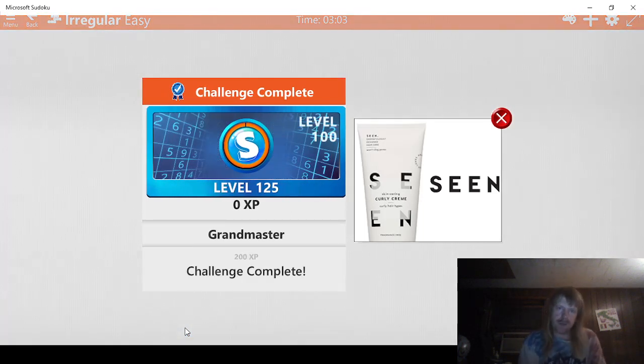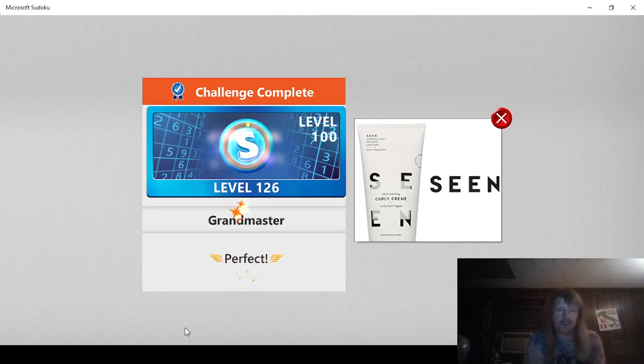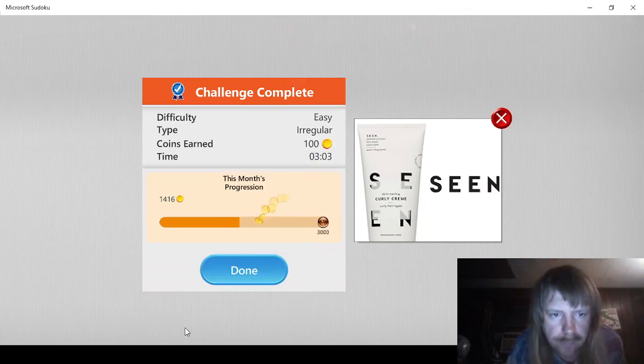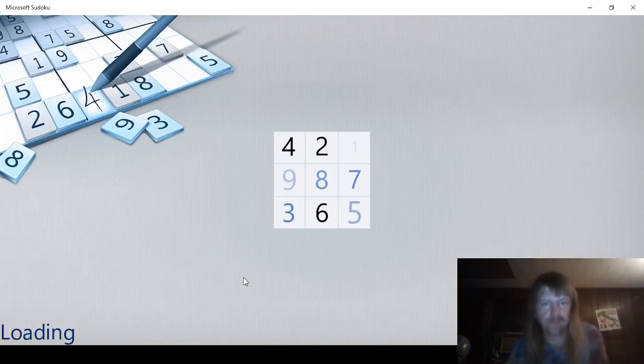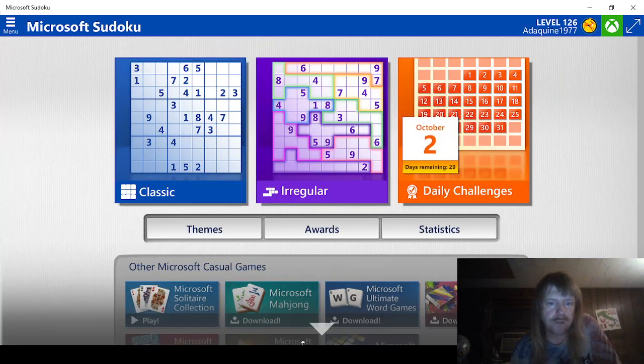Gonna go get us 300. And get us to 1,260. Up to 1,750 coins now. As you can see, we've done every single challenge today. We've done every single challenge this month. And that's gonna do it for this video. If you like this content, make sure you're liking and subscribing and hitting the bell so you know when I upload. Also, if you want to support me in any way or join the Discord server, all the information will be in the description below. And as always, thanks for watching everyone. You are loved and have a great day.